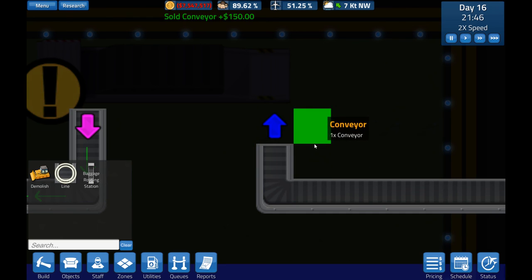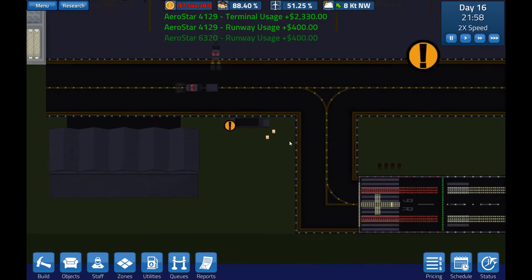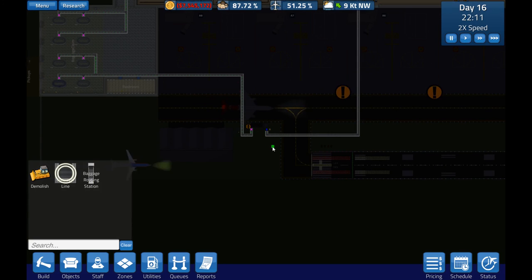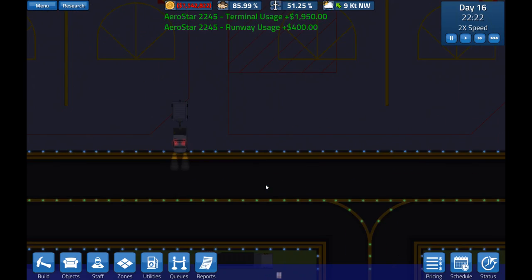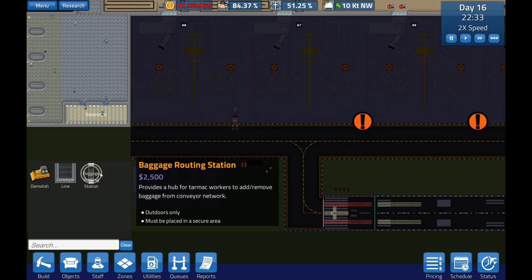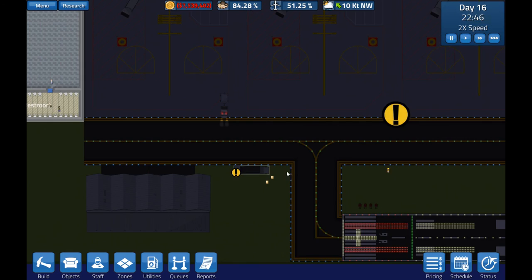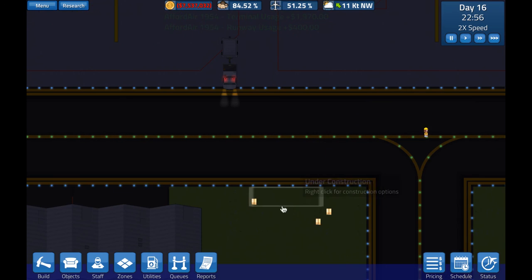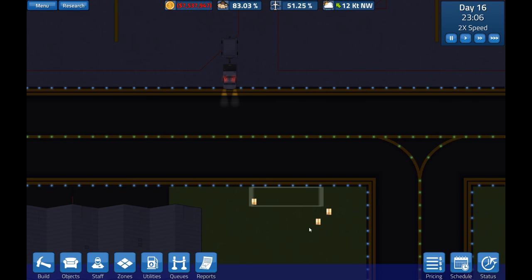I'm going to destroy this object, and once that's destroyed I'm going to build the conveyor in this area, and then hopefully rebuild the routing station. Shall I please demolish the routing station? Here comes a guy — yes, removed! Okay, conveyor — let's pop that in there. That should do the trick.